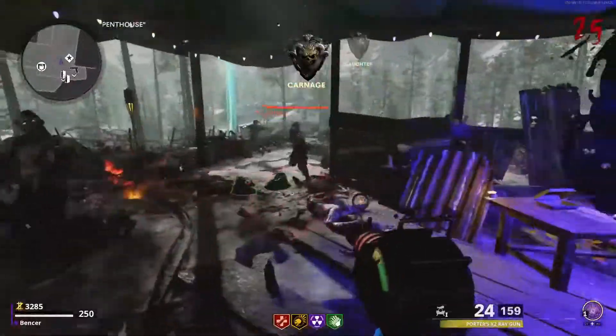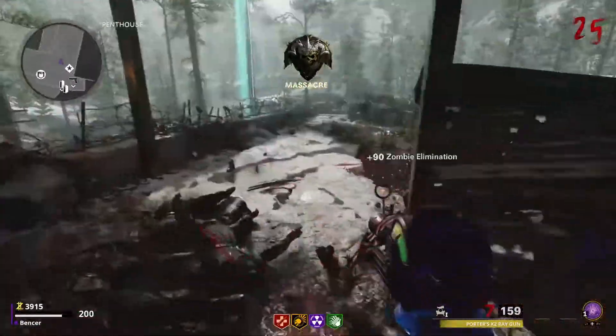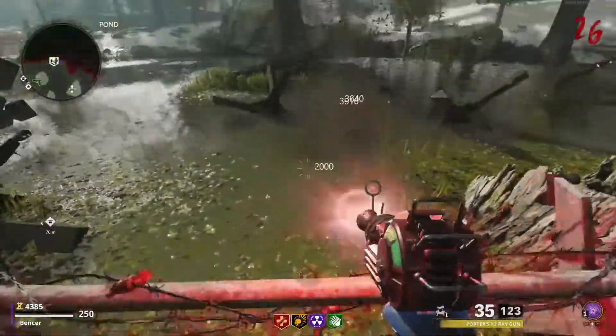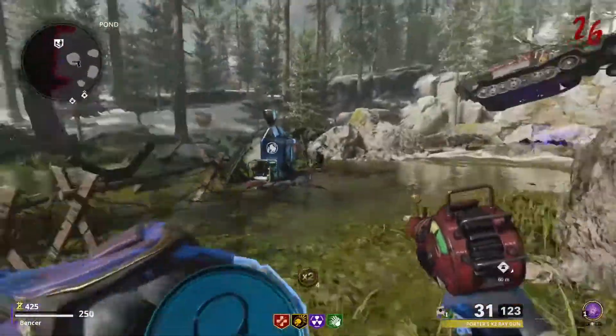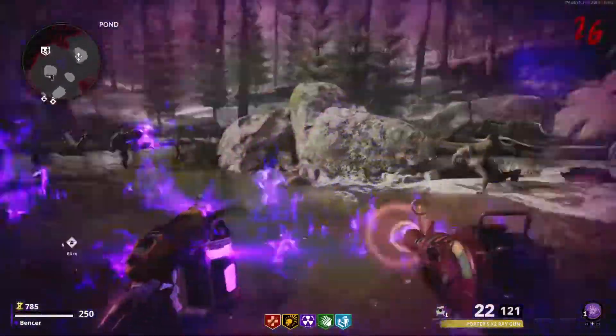The Ray Gun from Cold War Zombies is absolutely amazing — you're seeing this gameplay, it's just absolutely shredding them up. It makes some crawlers here and there, but overall the damage is really good considering it's pack-a-punch tier one on round 25. It has a surprising amount of ammo capacity and a pretty good clip size. It used to be better, but unfortunately Treyarch nerfed the weapon because it was extremely overpowered.